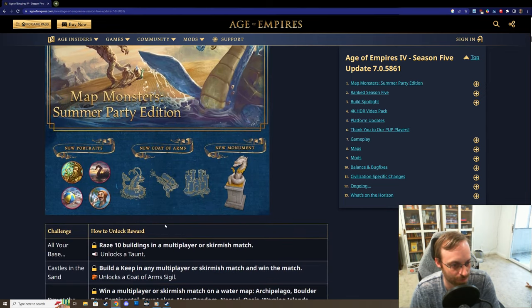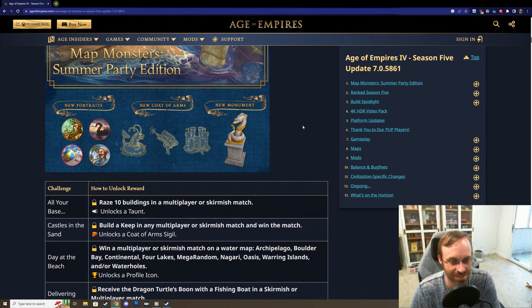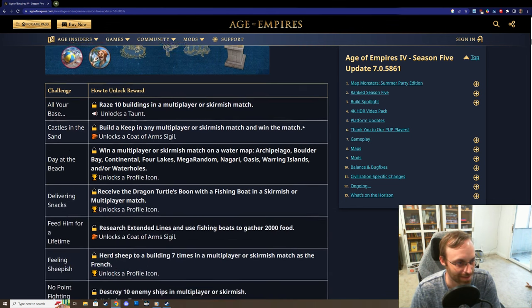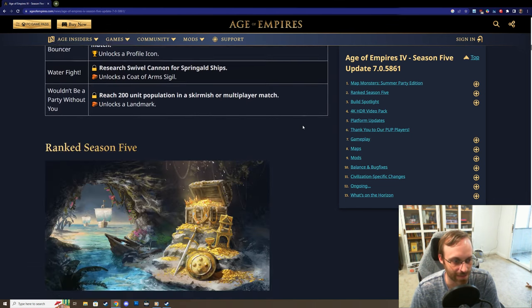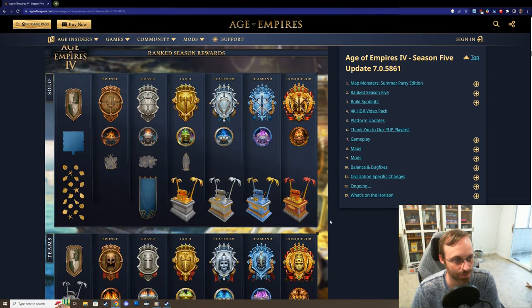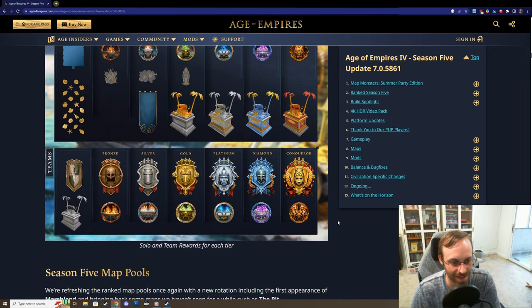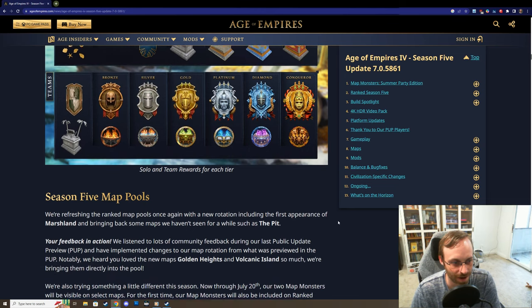Looks like some new coat of arms. I like the super soaker - that's cute. The sandcastle looks pretty great, and look at the monument: the serpent enjoying a nice tiki drink, maybe a nice daiquiri. We've got all these challenges, and here are the season rewards - we're going to be aiming for those platinum and diamond treasure chests with the palm trees on either side.